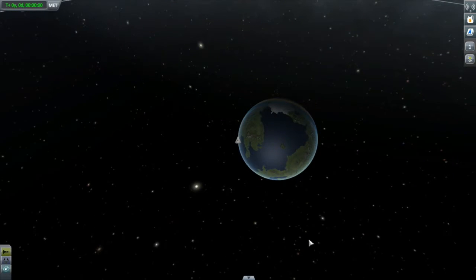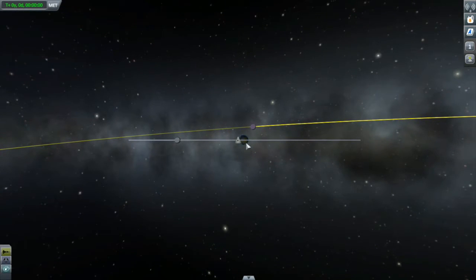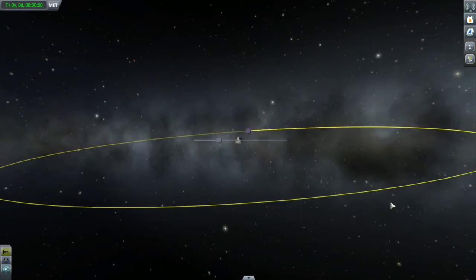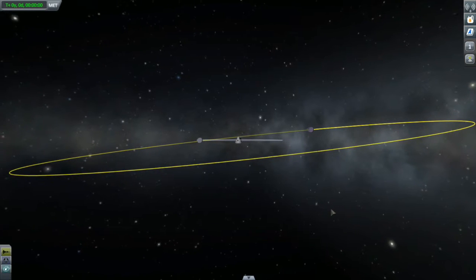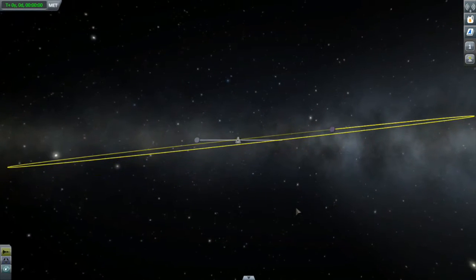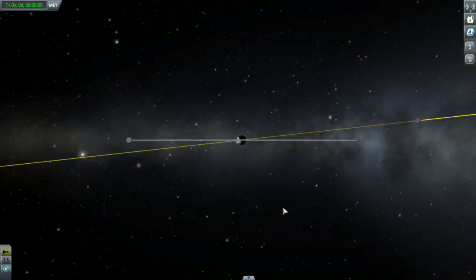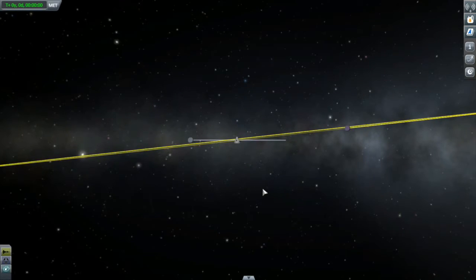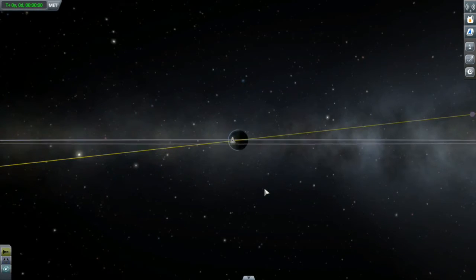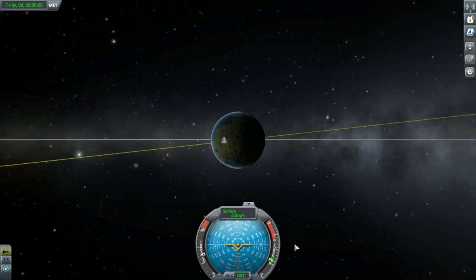First, let's find the Kerbal Space Center on Kerbin's surface and scroll out. The moon's orbit conveniently has an inclination of zero — it's right over Kerbin's equator, and the KSC is also on Kerbin's equator. We scroll out some more and begin rotating our view until we get to the point where we see Minmus' orbit edge on while still keeping the moon's orbit edge on. Right here, where the two orbits cross, is where we want to perform our launch.